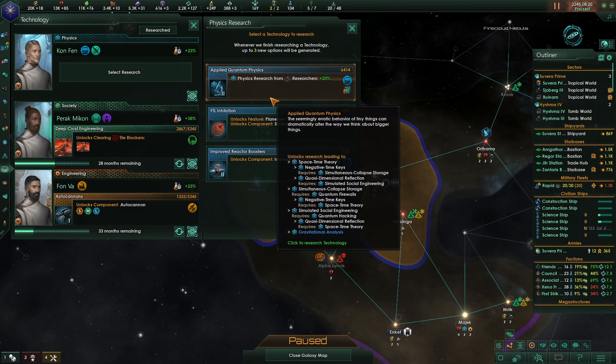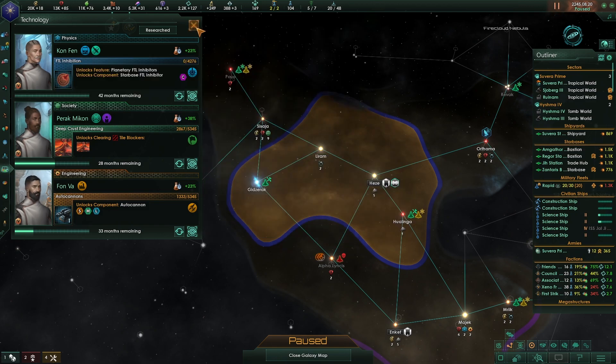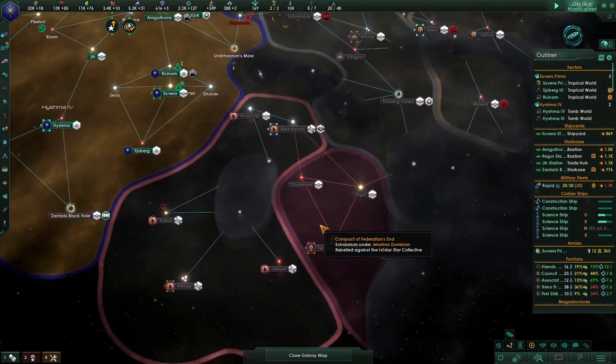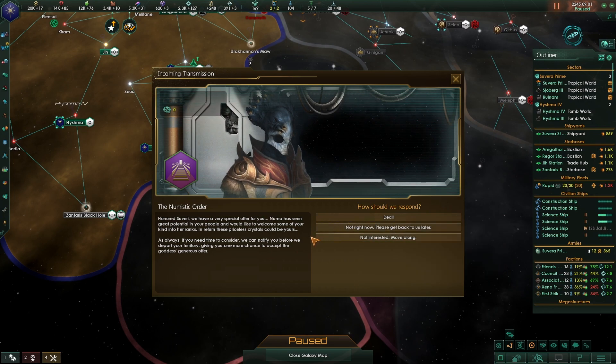Space-time theory: simultaneous collapse storage, social engineering, quasi-dimensional reflection. Planetary faster-than-light inhibitors are really important - I should probably get some of those working for us.